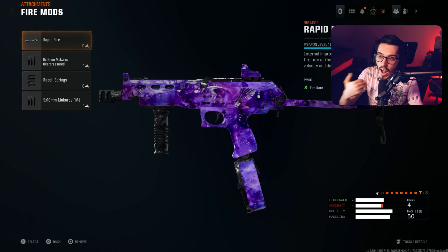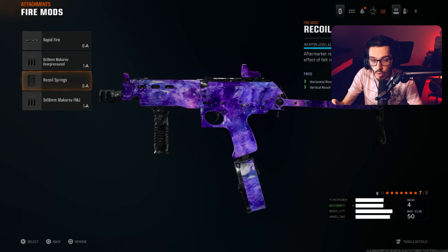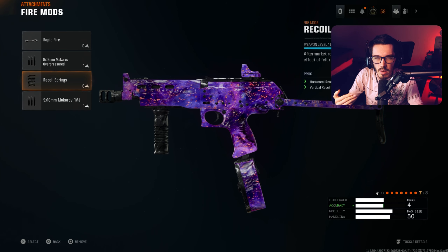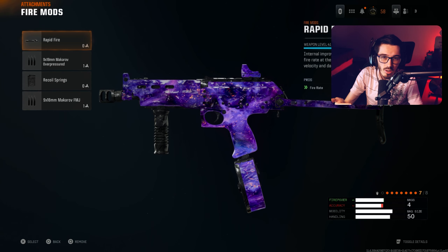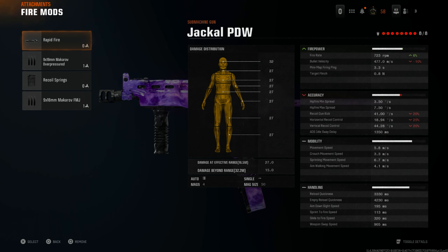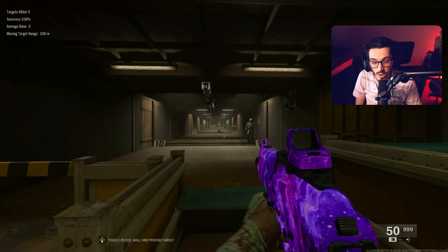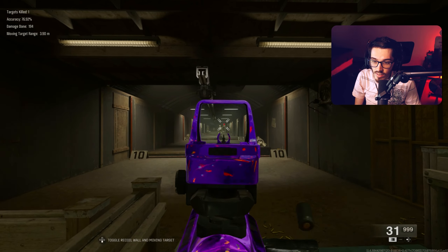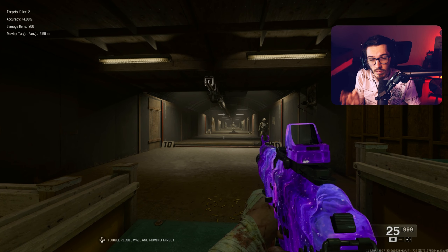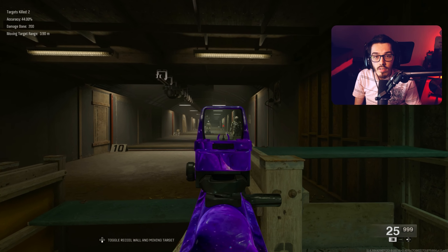We do not have a laser, but the last attachment is the fire mod. The one I'm using today is Rapid Fire — it is going to be a little harder to control recoil. If you're not comfortable with Rapid Fire, you can throw on Recoil Springs as an alternative, which is great for having more of a beam and easier recoil control. Rapid Fire makes it so you hit your enemy at a faster rate, so they die quicker if you land your shots, but you lose 20% recoil gun kick, 25% horizontal, and 20% vertical. Recoil Springs gives you 8% recoil gun kick, 5% horizontal, and 8% vertical. In the fire range, ADS speed is pretty instant and recoil is still decent with Rapid Fire, but it's harder at 50 meters. Recoil Springs makes that much better at range, while Rapid Fire is just fine at 25 and 10 meter close-quarter ranges.